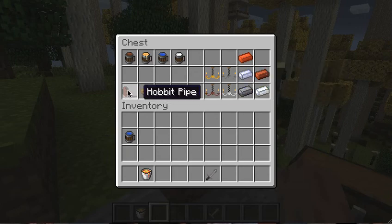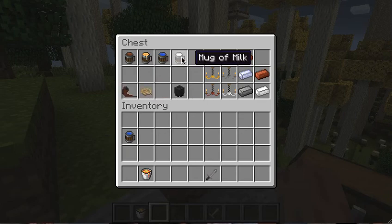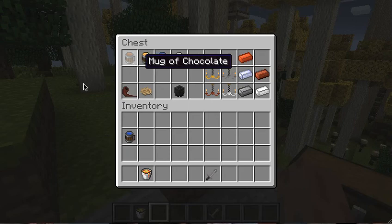And yes, of course, with the hobbits there is the hobbit pipe and the pipe weed — I'll get to that later. Mug of milk, mug of water, mug of ale, and mug of chocolate. I'll get to that later — how you get those.